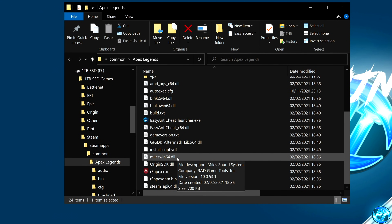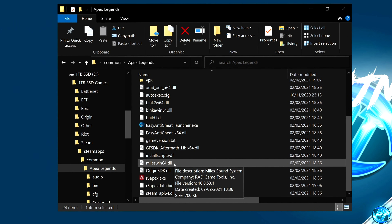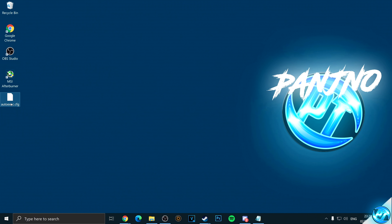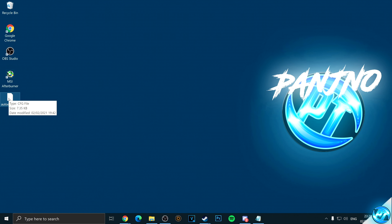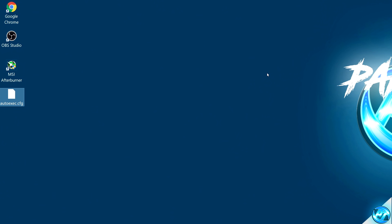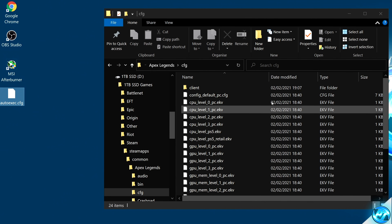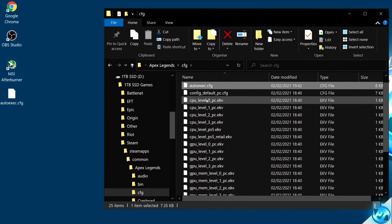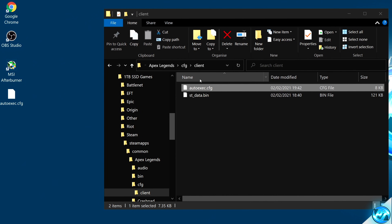Whilst still inside the game installation directory, we'll implement our brand new AutoExec config, which will launch every time we boot into the game. Download the AutoExec.cfg from the description below — there's also a Pastebin link if you'd rather create your own CFG. Once you have the AutoExec.cfg, navigate back into the game installation directory, go inside the CFG folder, then drag in the AutoExec config. For safe measure, also drag it into the client CFG folder.